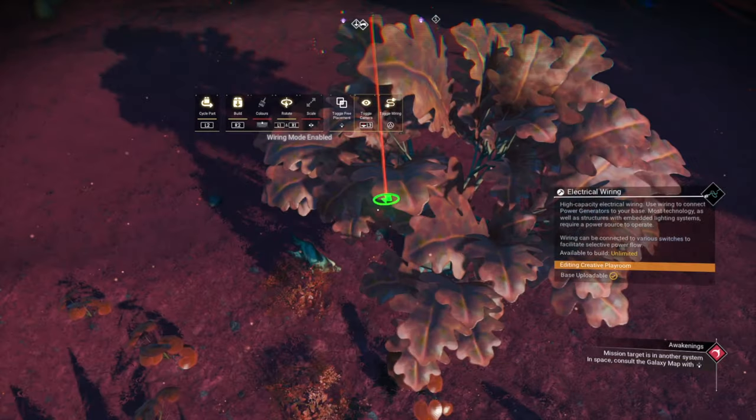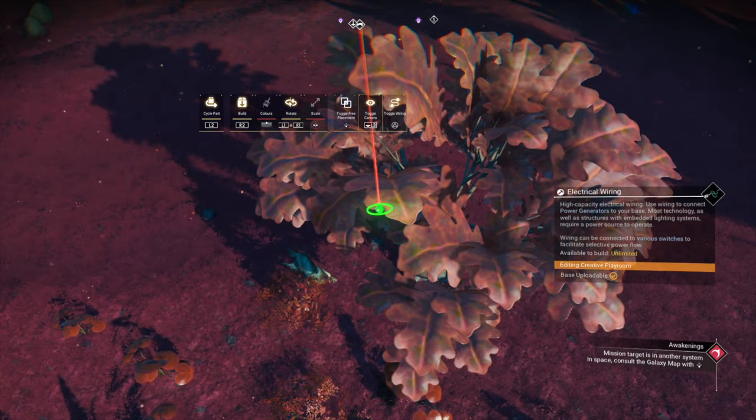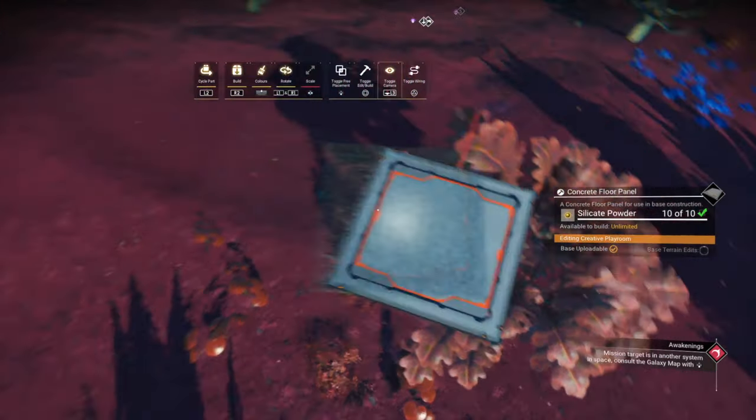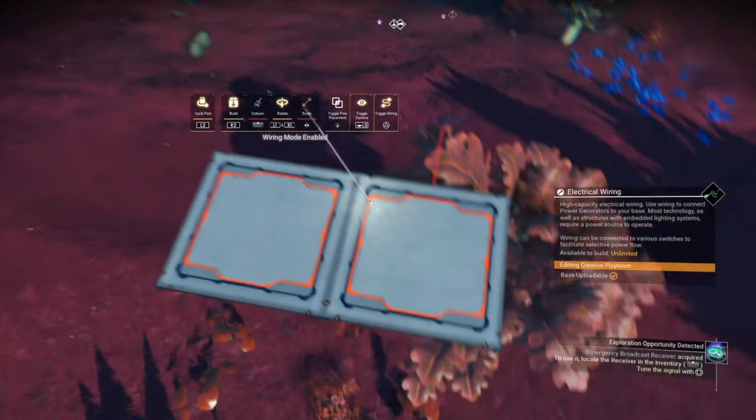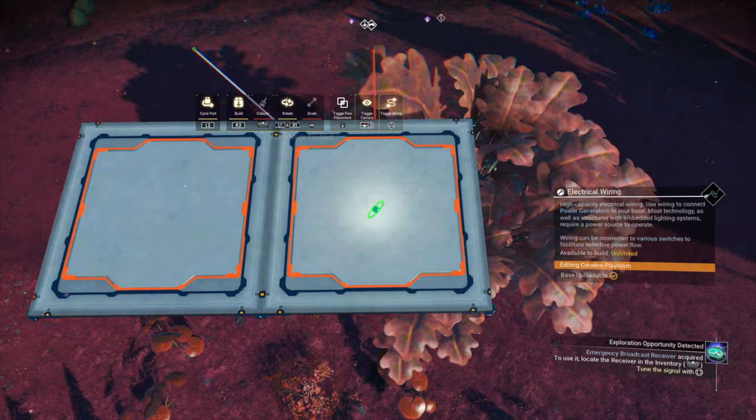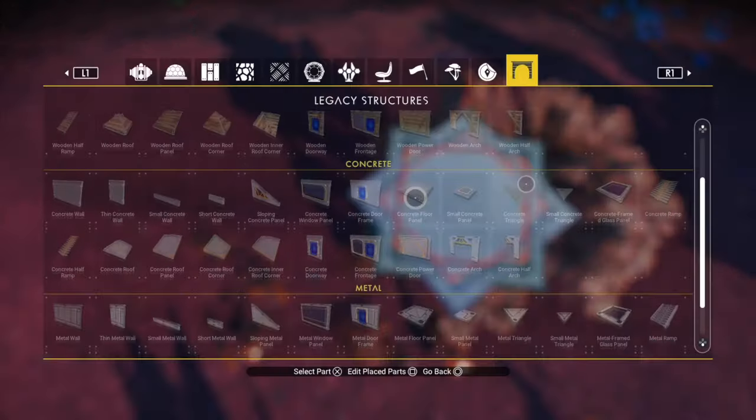Now, wire glitch a flow panel onto that wire using triangle and trigger at the same time. Place a flow panel next to that one and, using the technique from the Octagon build, come in at the right angle by reverse wire glitching a flow panel at the center of that panel.